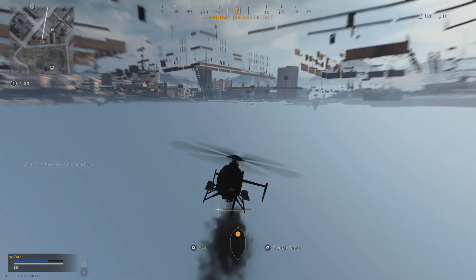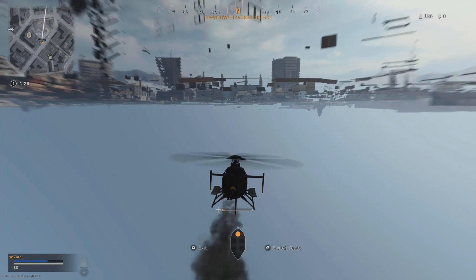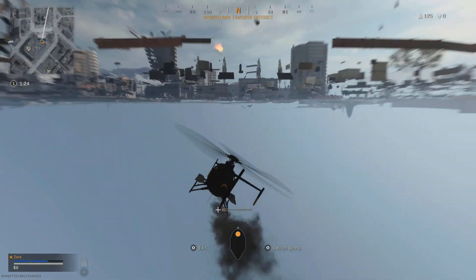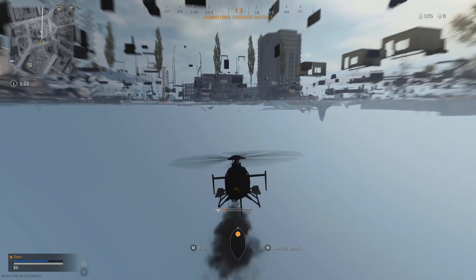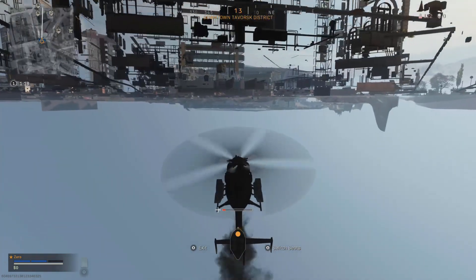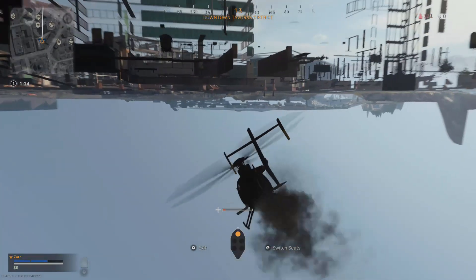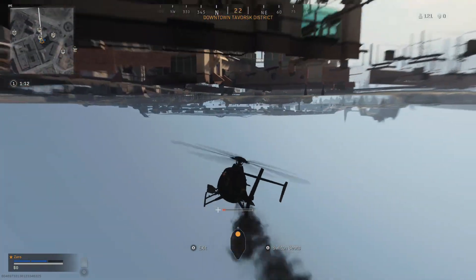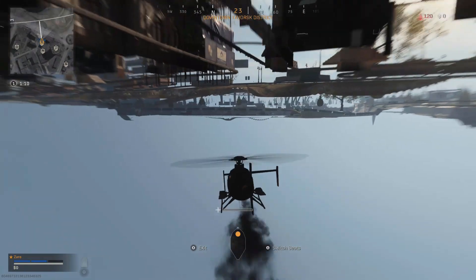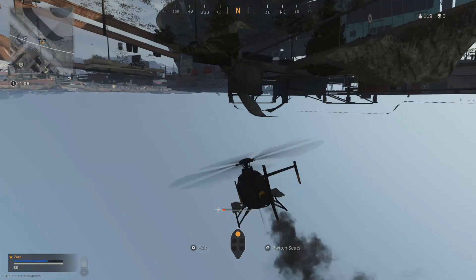Try not to hit invisible walls — there are certain areas of the map where it dips down, so just be careful with that. Look, I'm under the map, it's that easy. Try to keep your helicopter steady — be easy whenever you do it, I'm just impatient. When you go over here you're gonna go lower because the map is lower, so I'm just gonna go around it before I hit something.